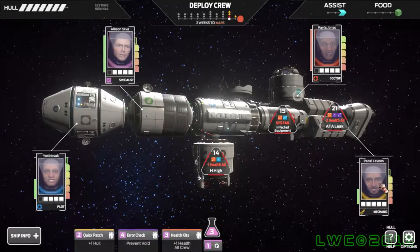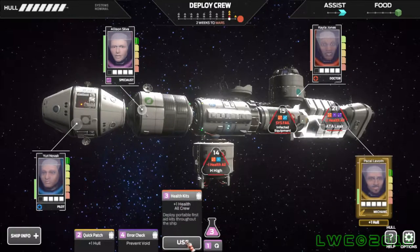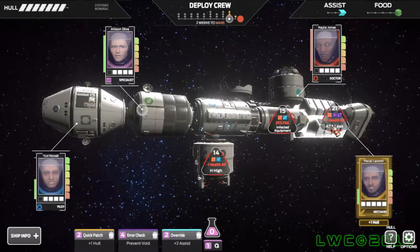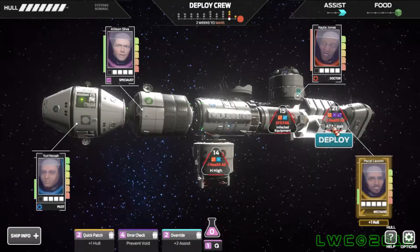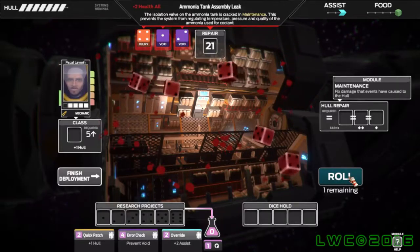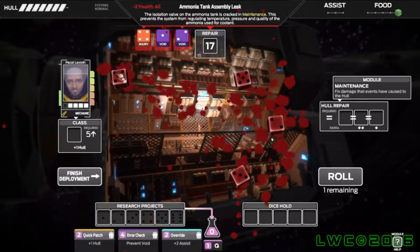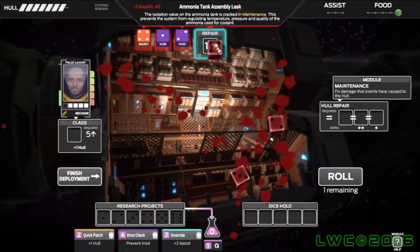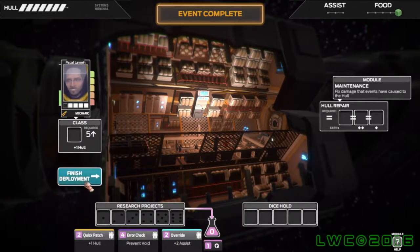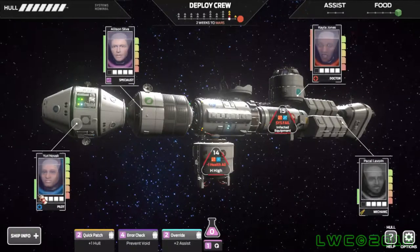So 10 weeks — that's actually roughly two and a half months, running close to a quarter of a year. Now we're almost close to Mars. I can just let all these bad events happen. You see the system failure thing on the 15 — you can actually not bother with that, and that's actually a good strategy because then it prevents worse events from popping up.